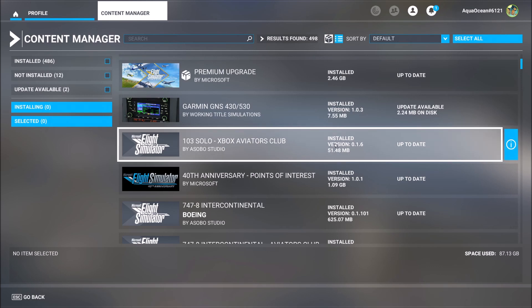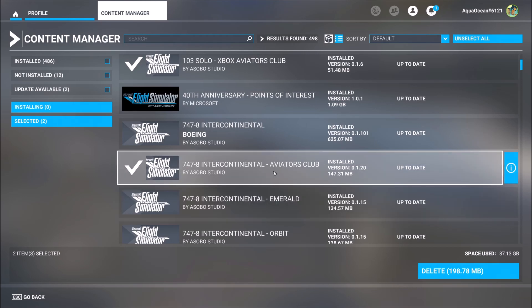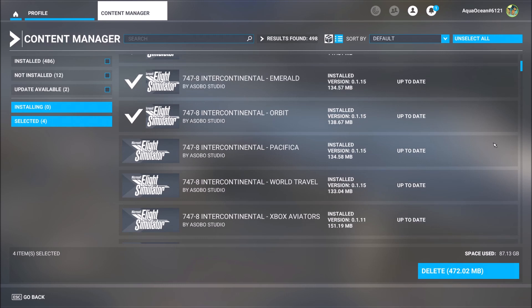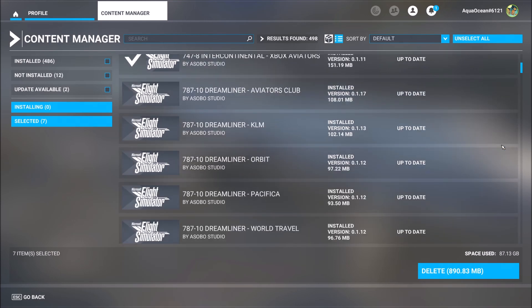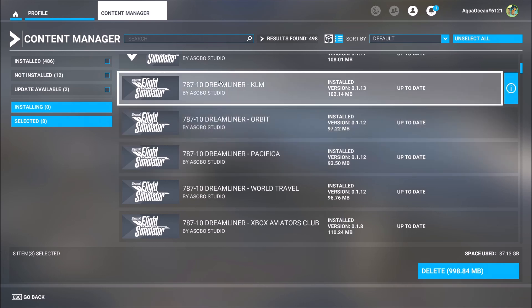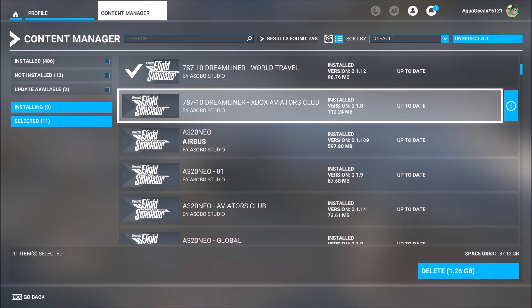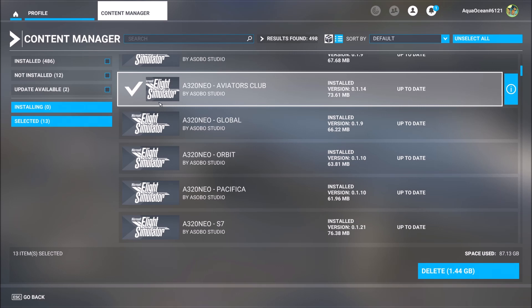Wherever I see Xbox Aviator Clubs, I become a bull in a glass house. I must mark those. This one — intercontinental, I'm afraid — this one, Aviators Club, this is a livery marked Emerald, Orbit, and so on. Pacifica World Travel — I will make it short. KLM is just fine, the Dreamliner, but this Orbit, Pacifica World Travel, wherever you see Microsoft or Aviators — mark those.